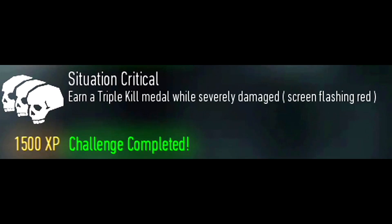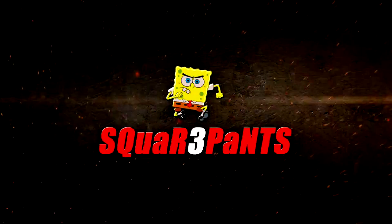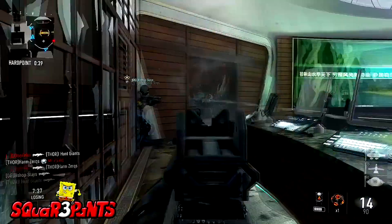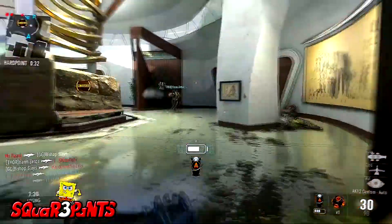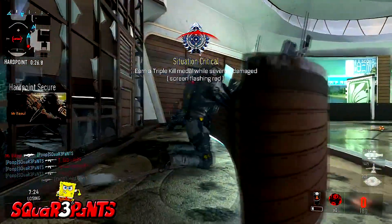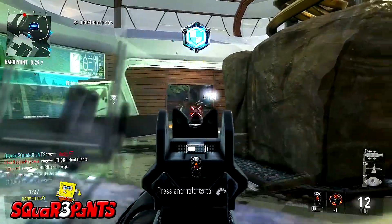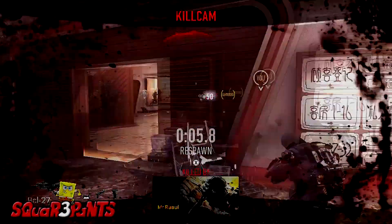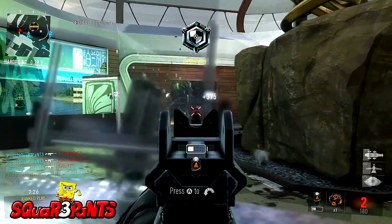The very next challenge is Situation Critical and you have to earn a triple kill medal while severely damaged — that means when you're taking damage and your screen has turned red, you get a triple kill. Once the triple kill medal is still displaying on your screen and you take damage, you will still earn the Situation Critical challenge. I recommend using SMGs and assault rifles with extended mags just to increase your chances. You will most likely have to enter the enemy spawn or their domination flag to find 3 enemies at once. This challenge is quite rare to get, and the easiest method is having 3 friends on the opposite team allowing you to kill them all at the same time while taking some damage.